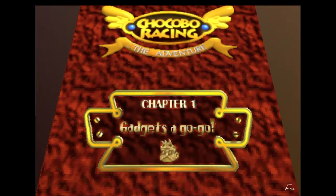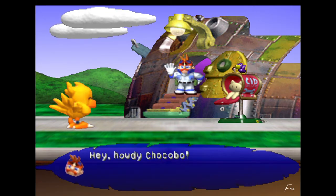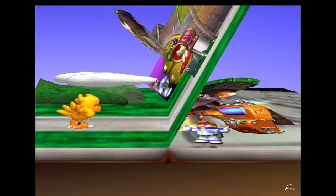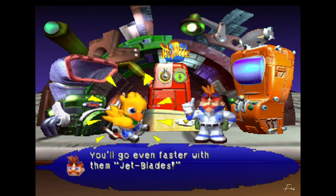Chocobo Racing - The Adventure, Chapter 1: Gadgets AGOGO. Oh, a pop-up book! The game dialogue says: 'Hey, howdy Chocobo - thought I gave you something dandy today. So what do you think, partner? Is that nice?' I miss this game so much. 'They'll go even faster with them jet blades. I made a race track behind my lap here. Wanna take them out for a spin?'